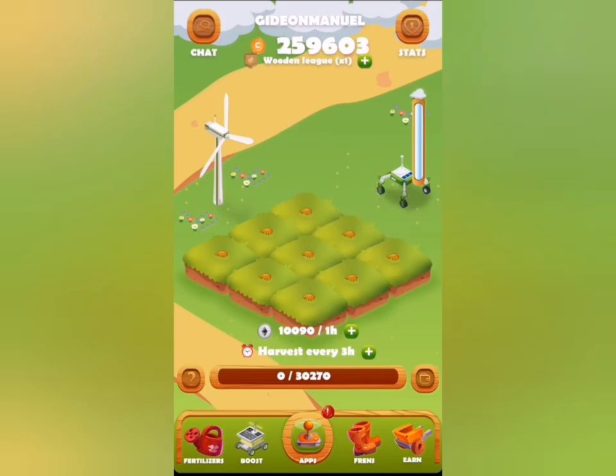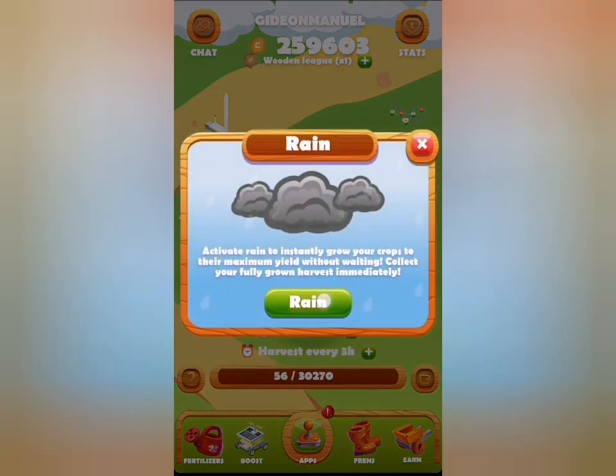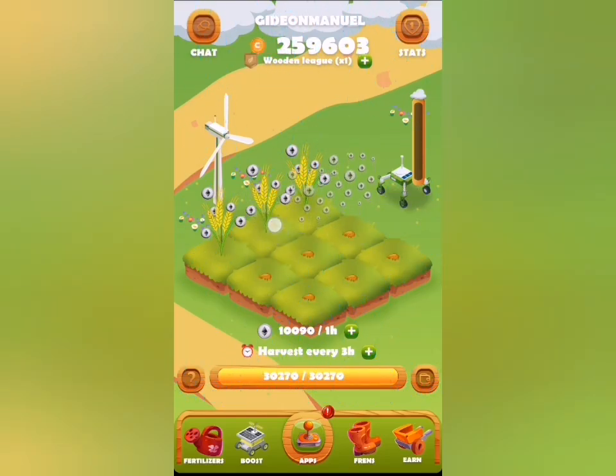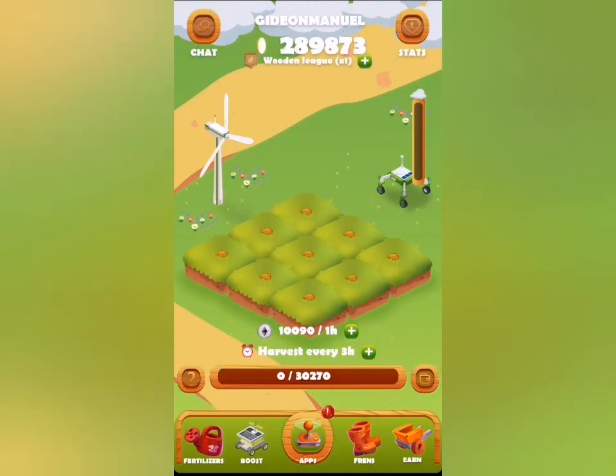If you actually want them to grow faster, you can use this rain slider here — just make the rain fall on them so that they begin to grow very well. For example, I just click on rain and this will water the ground. You can see how fast my crops have grown, so I can harvest them immediately and wait for another time when they mature again.